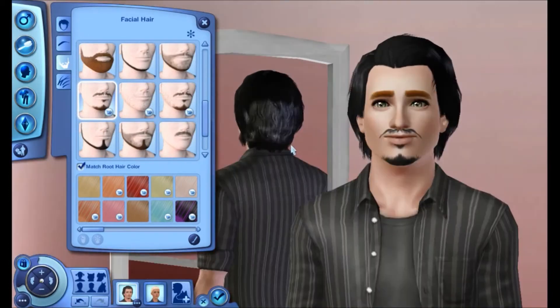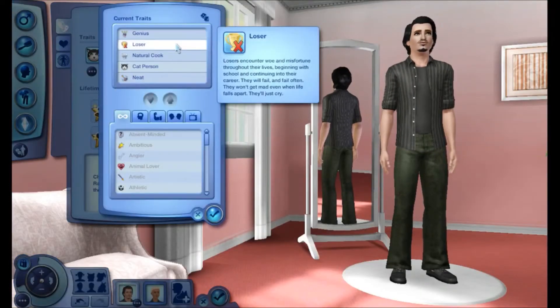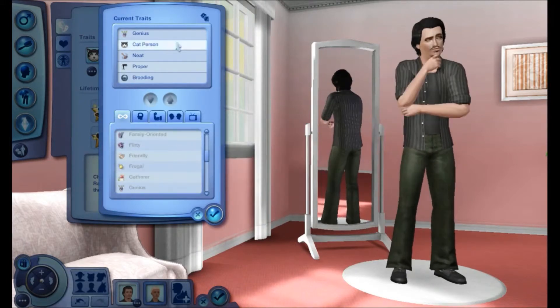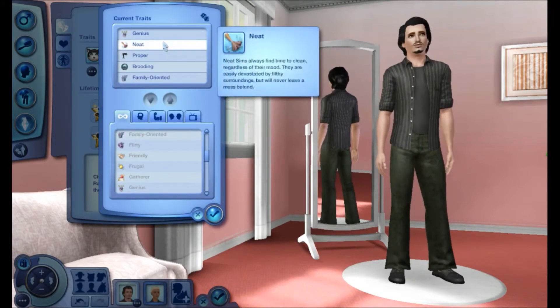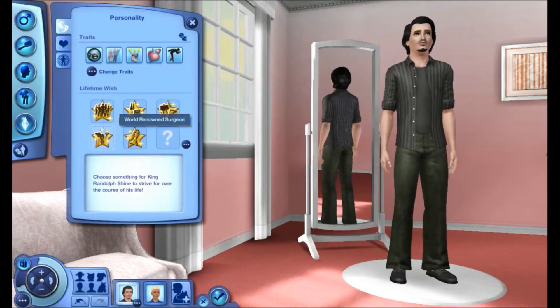They have to have pets — I think there's a parrot involved and a kitten. The duchess Rowena is supposed to have a monkey, so I have to figure out what kind of animal I can have instead of that for her, which is supposed to also be evil.